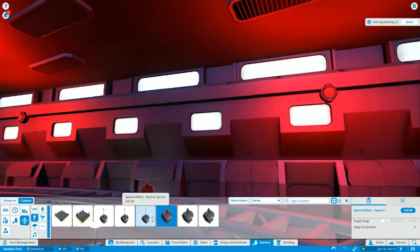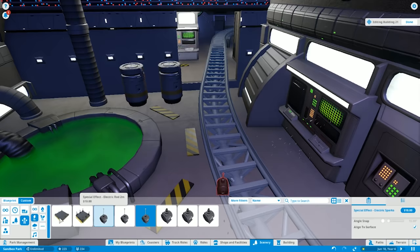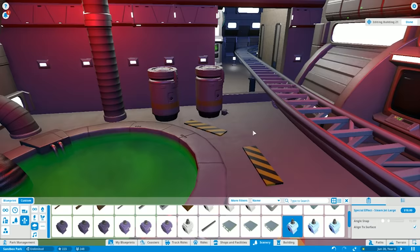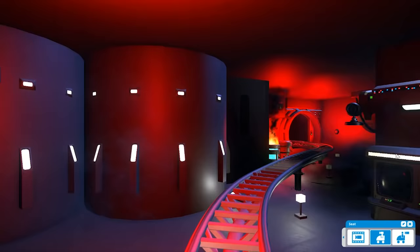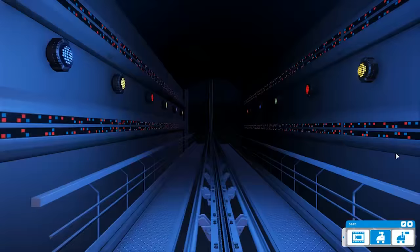I said last episode that it would take two more full episodes to finish this coaster, but I decided to edit it down a little bit, get rid of some unnecessary things, and make it so we finish this coaster this episode so we can continue moving on and building more things in the park. The main thing I cut out was adding the sound effects to the ride — all I did was build a speaker somewhere in the laboratory, assign a sound effect to it, and have it go off at a certain trigger point along the track. One of my favorite particle effects to add is just steam, to add ambience and make it seem like you're going through a laboratory with smoke and steam in the air.